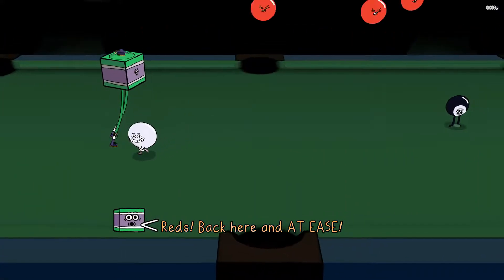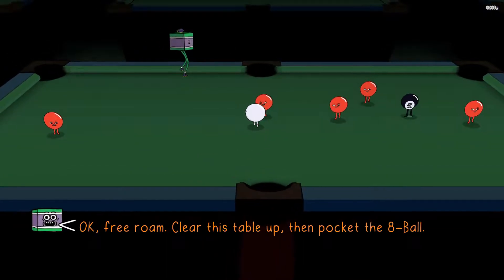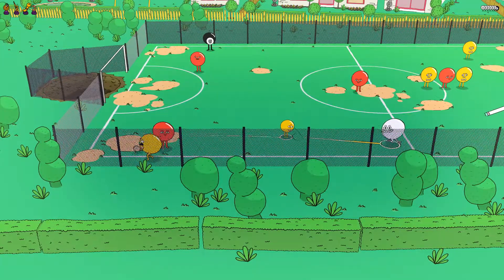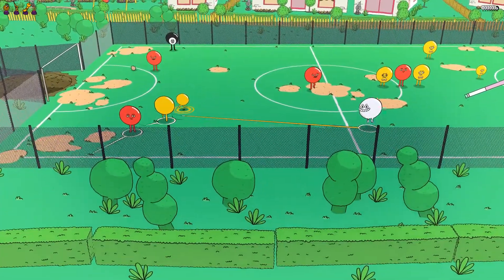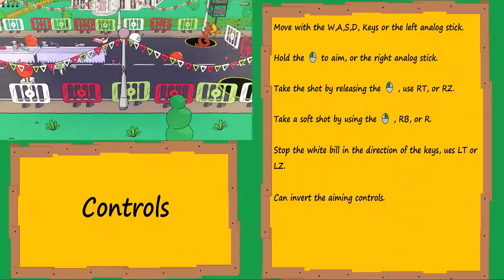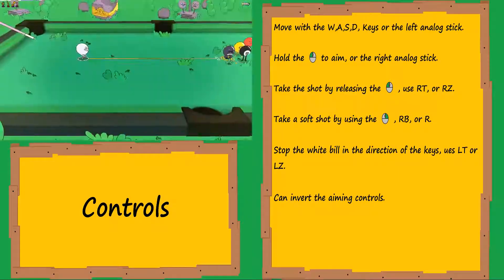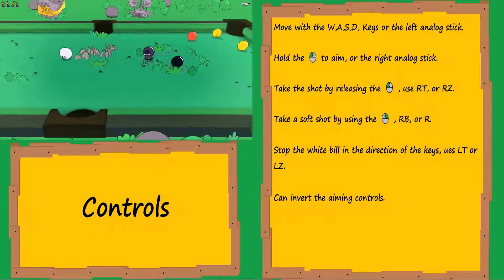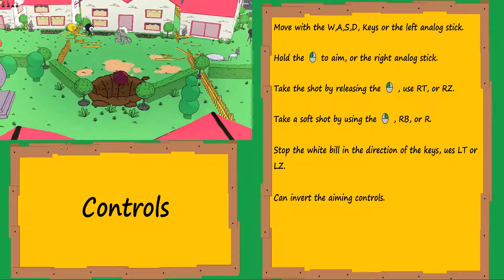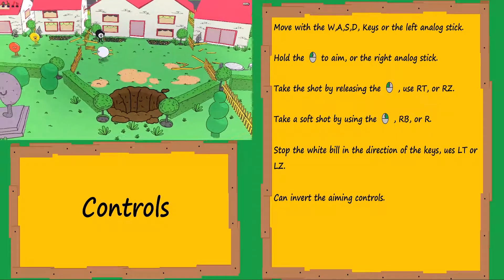In a standard game of pool the white ball always stays where it is until you take the shot again, but in Pool Panic it breaks the rules by allowing you to move your bill freely. You can aim while moving to line up your shots, and you're given guidance with a white line every time you aim. You know a bill is going in a hole when the line changes from white to yellow. You have two types of shots: a regular shot good from afar, or a soft shot used when the bill is close to the hole. You can also stop your white bill before it reaches the hole by pressing the trigger or the direction movement keys.